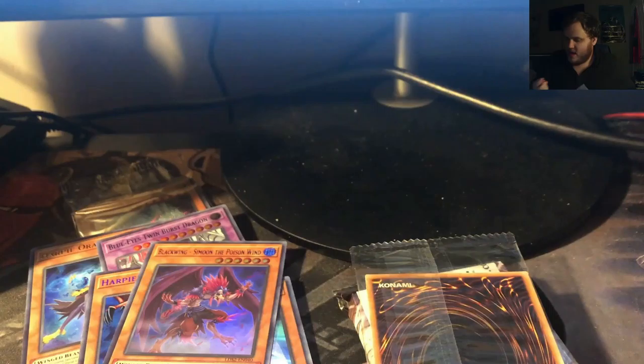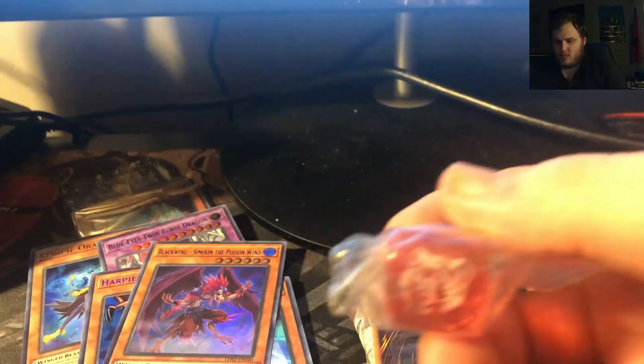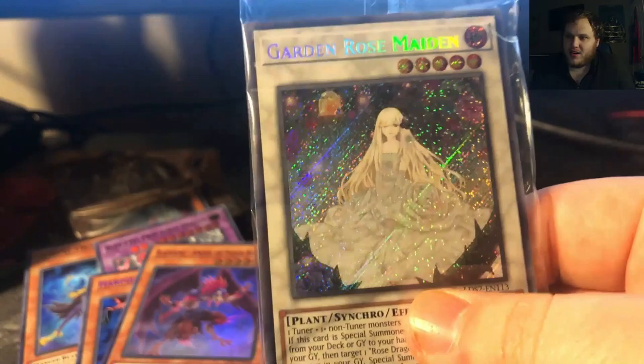Alright, let's open this next mini box. This is our pack for our promos and our dice. I think it's gotta be like a Harpy's Tiger type thing. There we go. Very cool. I like the inclusion of the dice. So our promo card — Garden Rose Maiden. That looks awesome. Garden Rose Maiden. Synchro.